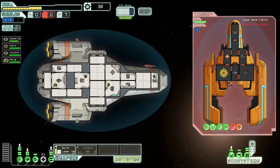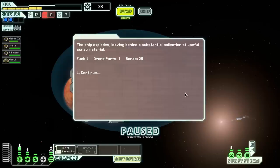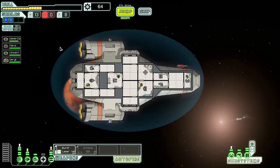The priority is to minimize damage until we can get to a shop. These burst lasers fire three lasers and can penetrate most shields — pretty cool. This ship is going down; they're moving around trying to fix their weapons. One more burst and they're dead. The rebel ship explodes leaving behind a substantial collection of useful scrap — 26 scrap! Nice, and one extra fuel too. We can leave the med bay depowered unless we need to heal.